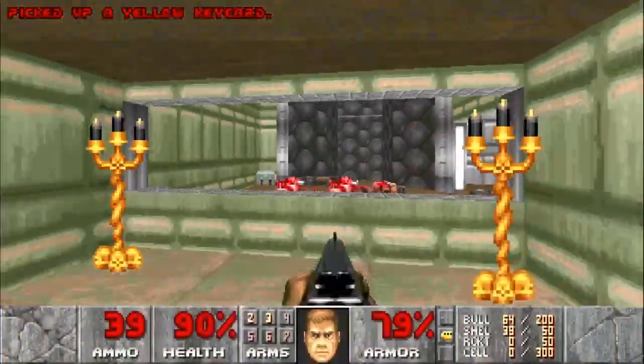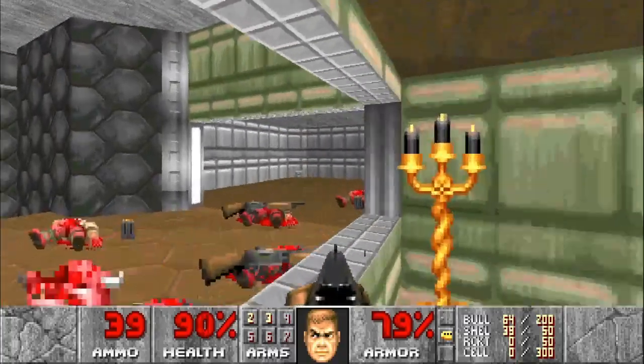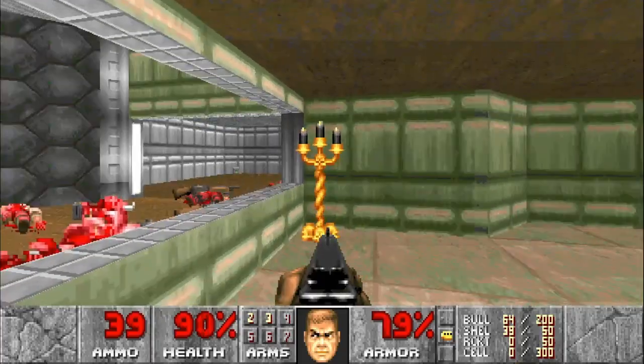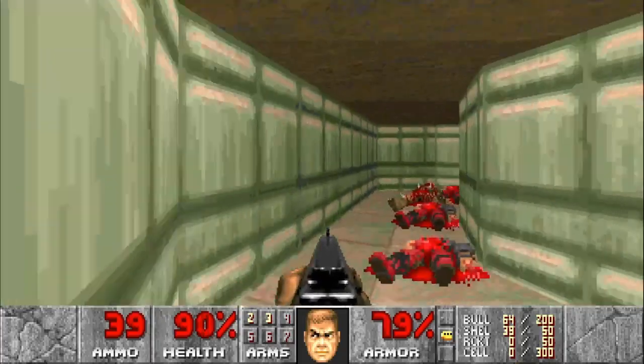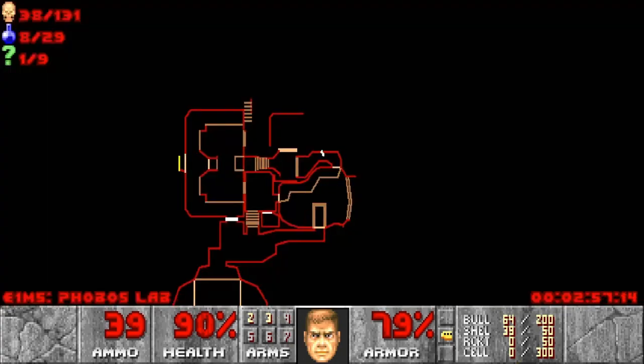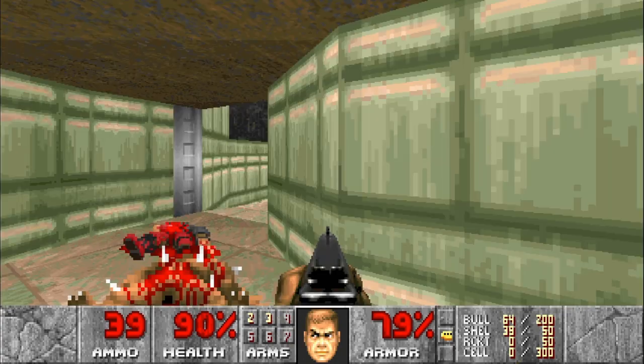Make sure before you leave here both pinkies are dead, because by the time you get to this room we could be struggling a little on ammo. We picked up the yellow keycard here. Still at one secret and currently at 38 kills.